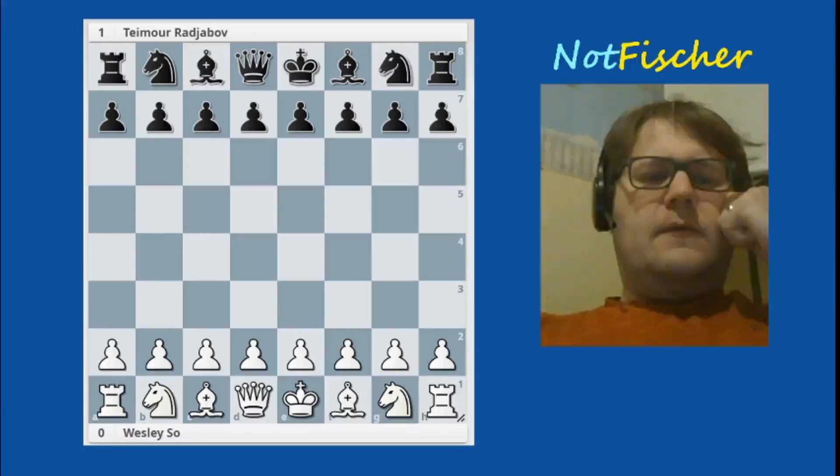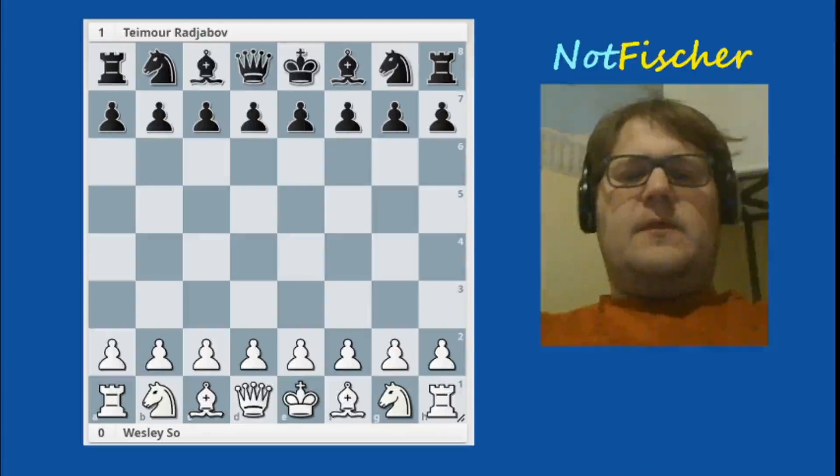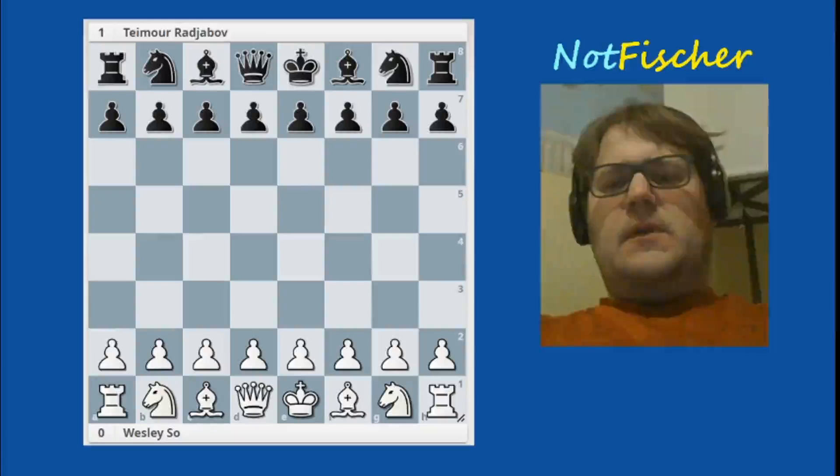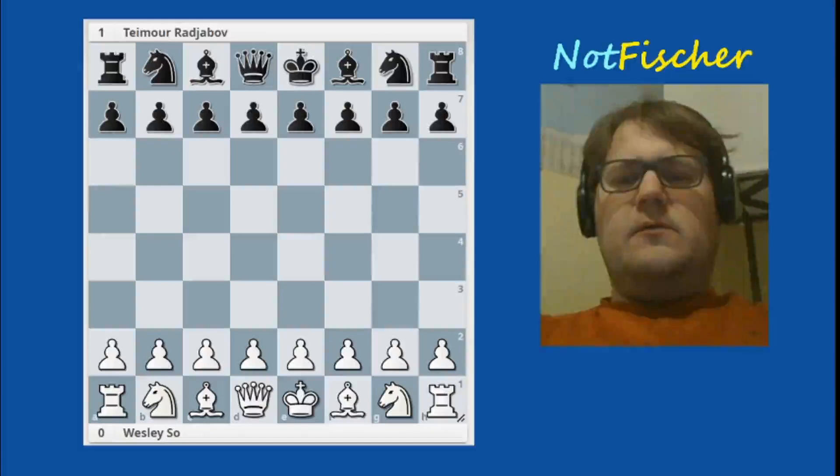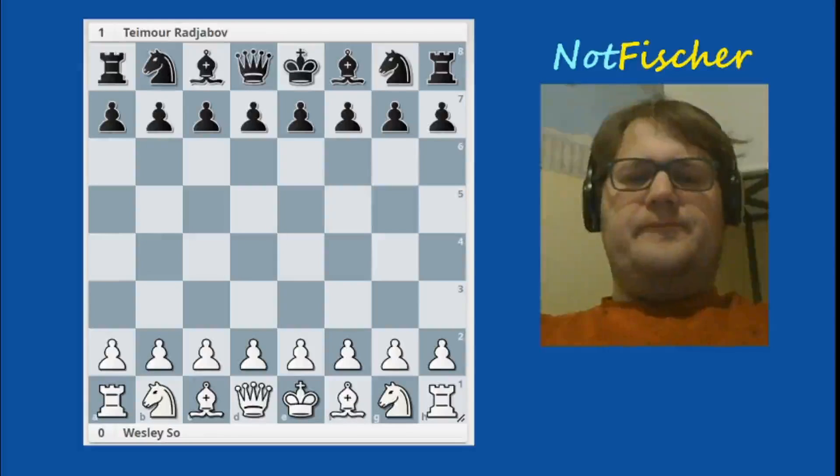Hi there, this is National Master Aaron Cooper, and I'm here with another game review. Today we're looking at one of the Skilling Open games that took place this week. It's between Grandmaster Wesley So, who played white, and Timur Rajabov, who played black. So let's get to it.